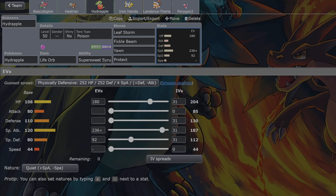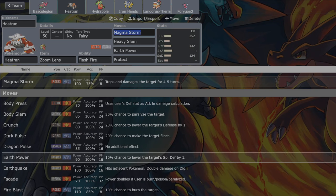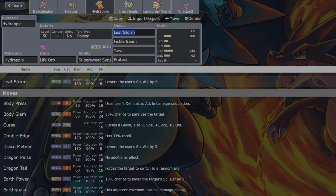It's got Life Orb, so it can be a Trick Room sweeper as well. Leaf Storm is 100% accurate with the Super Sweet Syrup if that's activated. And it can KO Landorus-Incarnate - the main threat to Heatran. So yeah, I think this could be a pretty sweet combination.